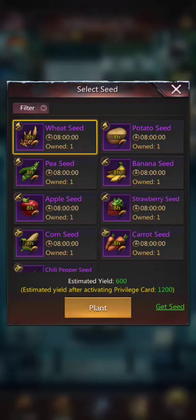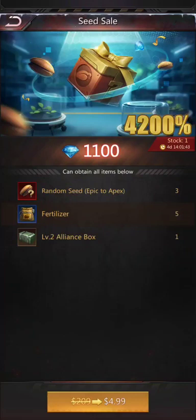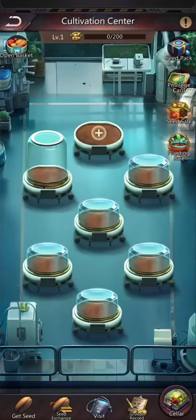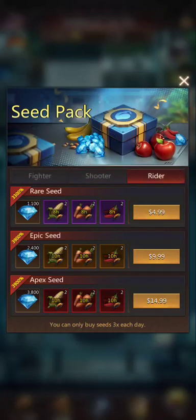Epic and Apex have 10-hour growing times. Common has two hours and uncommon has four hours. They do have some sales going on — obviously you can pay for advantage. There's also a privilege card. And then there are seed packs that you can buy, which show fighter, shooter, and rider combinations.